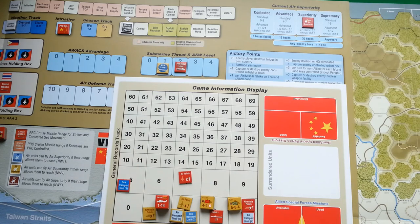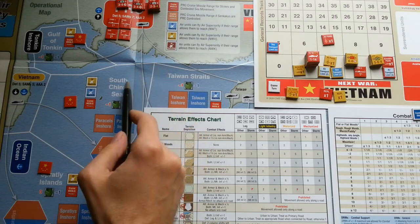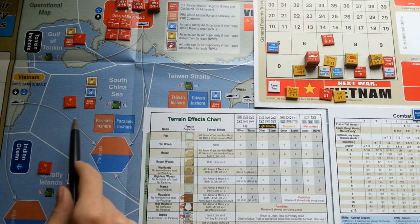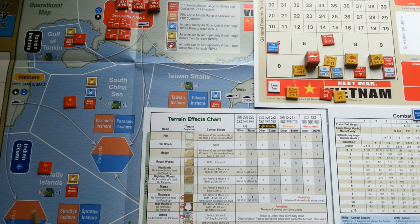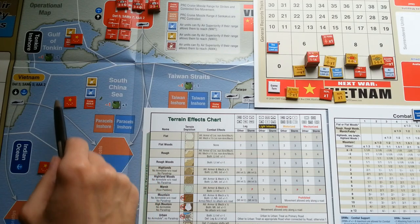Next we set up air superiority, then during non-storm turns we roll for sea control — first for inshore boxes, then for at-sea boxes. The strategic display is divided into two kinds of zones: sea zones, which are large areas with white borders, and inshore boxes such as the Tonkin inshore box and Paracels inshore box. According to the game rules, these three sea areas are initially controlled by China.